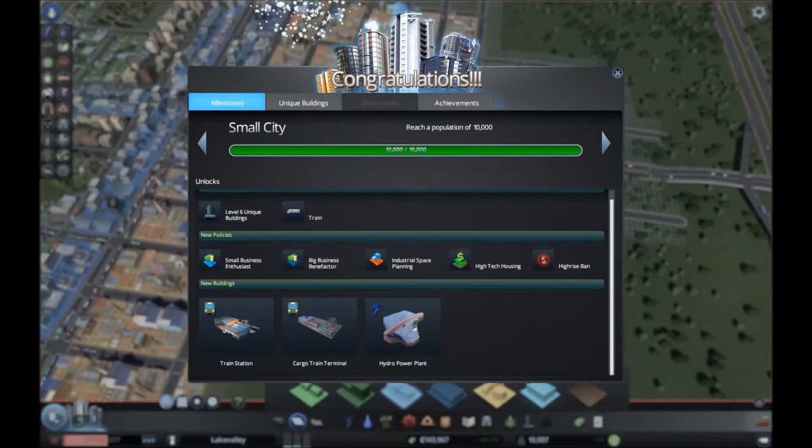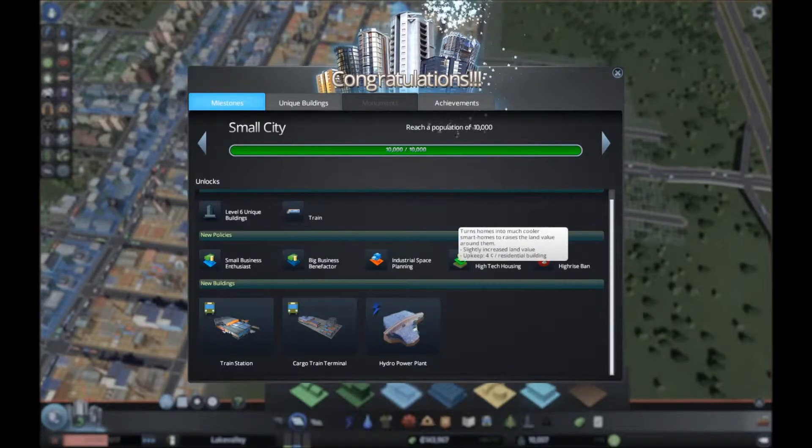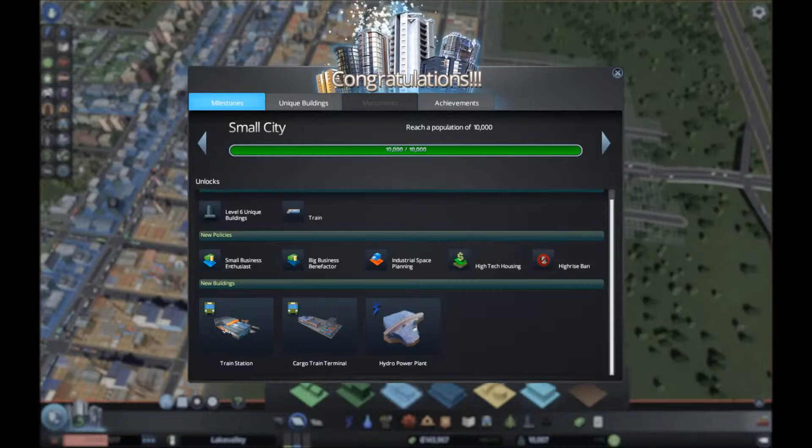We reached 10,000 population, so we get some more business policies. Some of these are getting kind of interesting. For example, you could create a district and apply a high-tech housing policy to that district — it costs a little more upkeep but you get increased land value out of it, because you've created regulations that say homes in that district have to be green or high-tech. We've also unlocked the hydro plant and some train stuff, which should be really fun to work on.